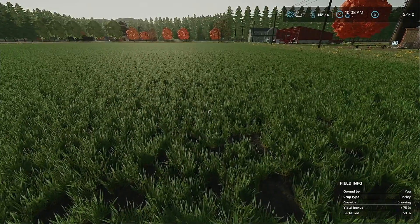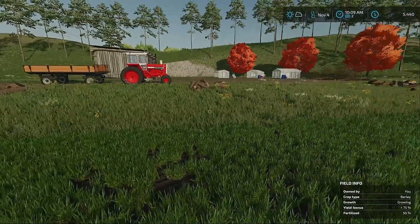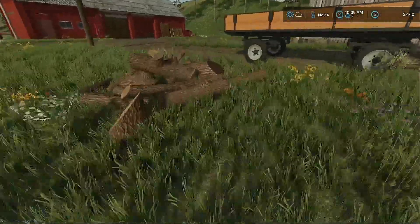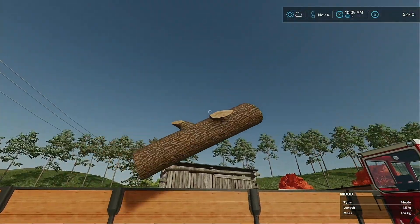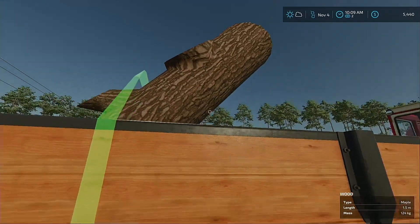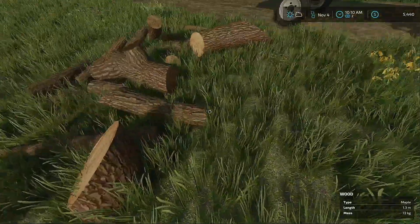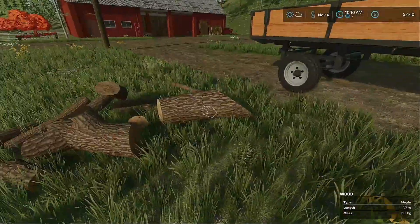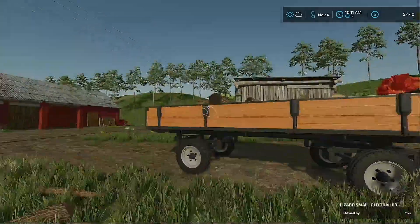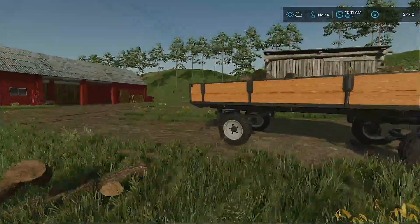We are only 50 percent fertilized, so I think we should probably spray this today. Let's go take care of this wood and then move on — we're going to have to lease a sprayer because I don't have one. Let's get this wood piled up. I guess we'll use this wood in the firewood production, so that means we'll have some pallets of firewood we can sell in town.